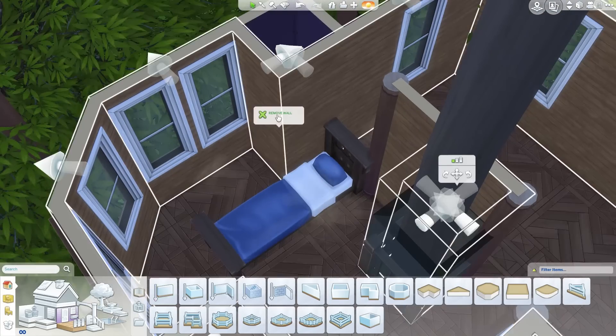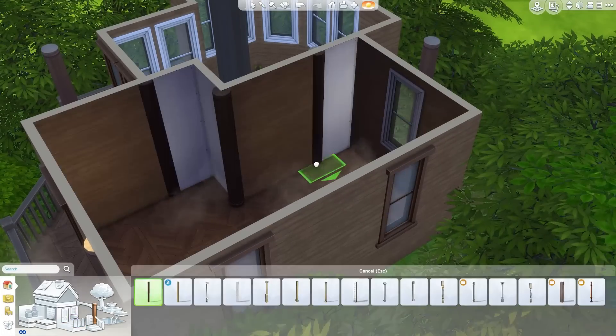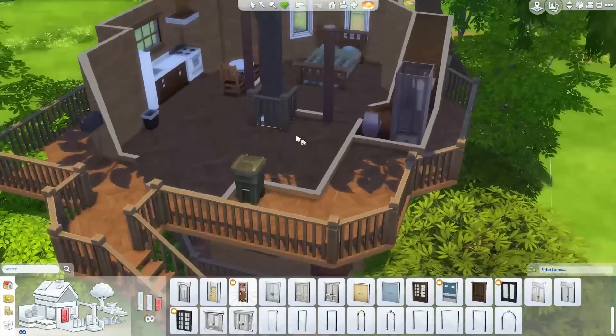That's the downstairs bedroom — or I guess the bed separation — because I just do archways so it's still open, but you could put doors there if you wanted to.